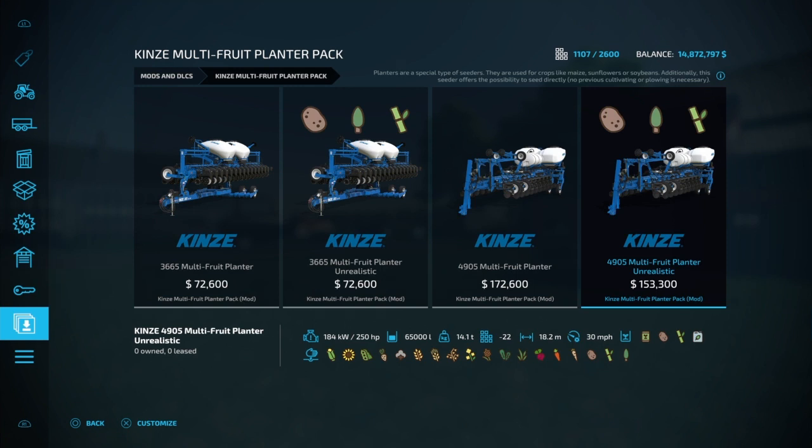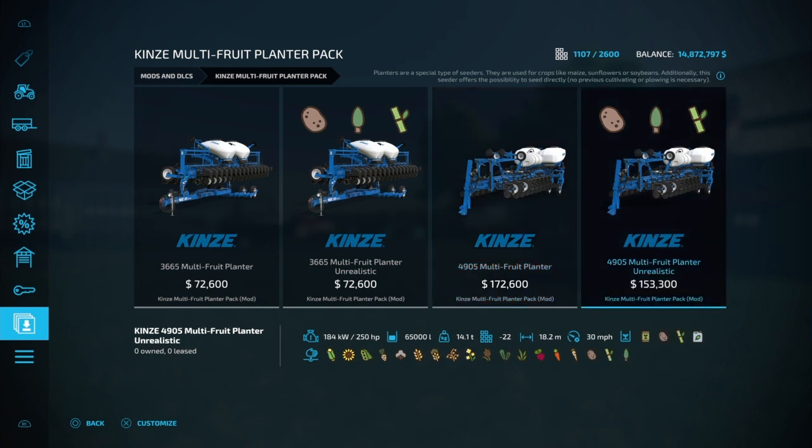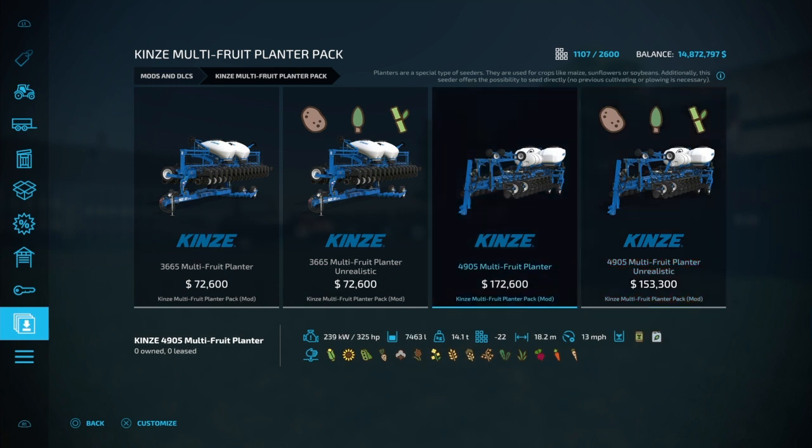I'm going to be unloading my Great Plains — I love the Great Plains — but this is a brand new mod. When I found it in the mod hub today under 'latest' it hadn't even been rated yet, that's how new it is. It's a multi-fruit planter. I knew somebody would come up with one but I didn't think it'd be this fast. I'll get this one simply because 30 miles an hour versus 13 — 30 is better when you're pulling a planter.